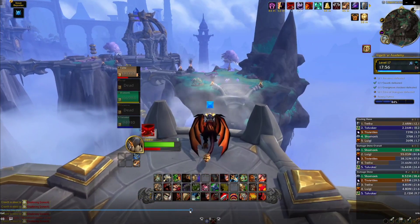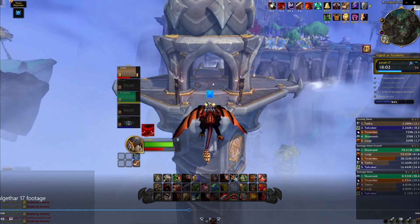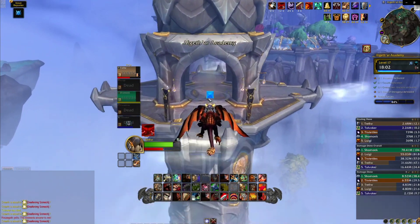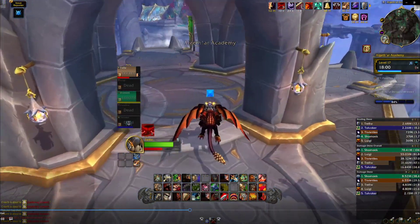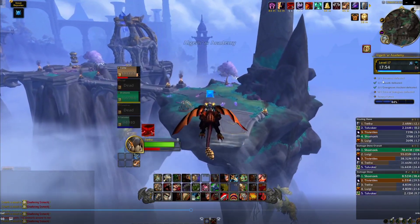After Kroth dies, you go back to that same platform where the mini boss was. This is the other intersection — we already came from the Ancient side. Now we need to go the other way. If you did the right side first you go the opposite direction when you get here. Now we're heading toward Veximus.